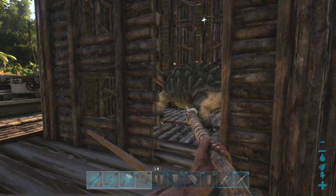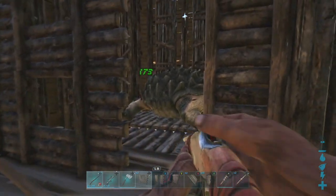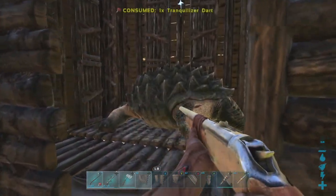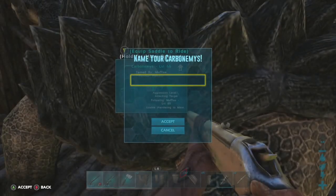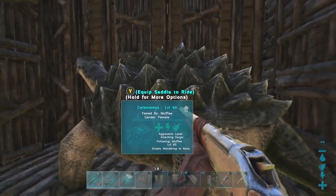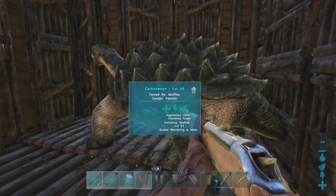From here, you're able to tranquilize any dino that's caught inside there. Now that the dino is yours, you're able to safely transport it back to your base by floating with the raft to the location of it.